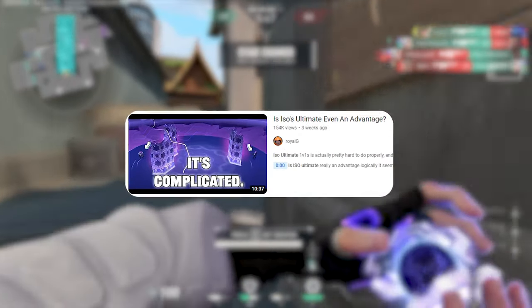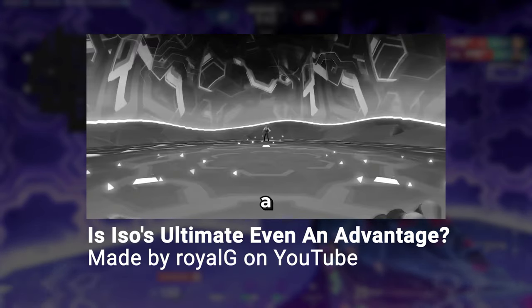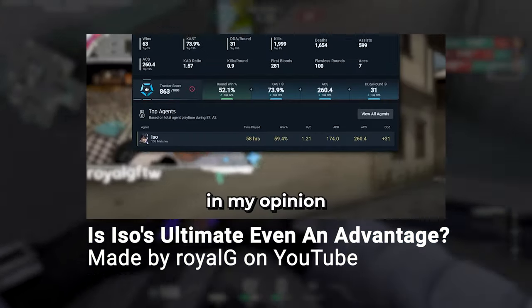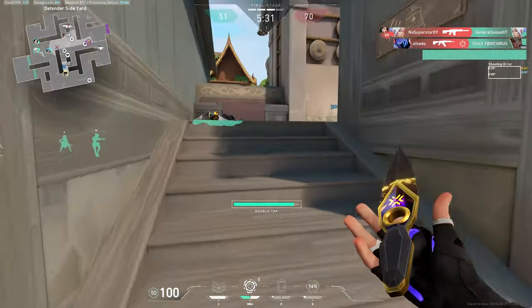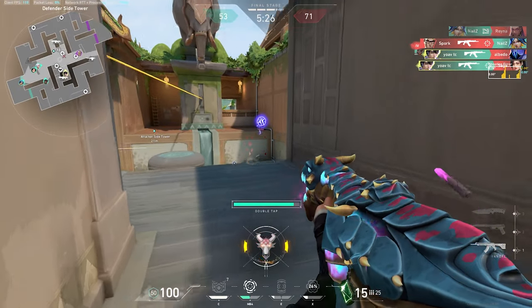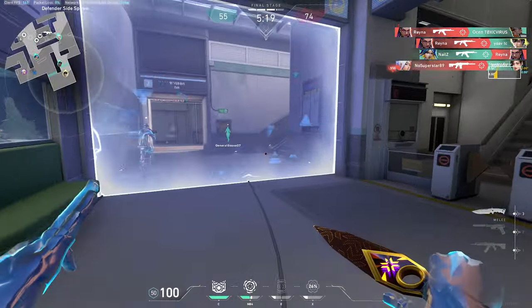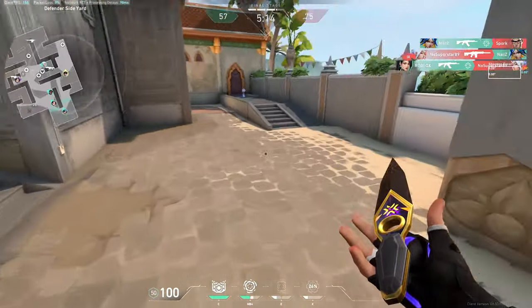The second buff idea for ISO came from thinking about criticism of his ultimate. Not many people think it gives him enough advantage. Logically it seems like it should — two walls versus one — but I played 100 games of ISO and barely came out on top, even with pretty good stats in Radiant lobbies. Maybe letting him leave even if he lost the duel would make it better? The game could still punish the player by having him lose his shield, or take longer to respawn on the map, making him an easier target. I'm not sure about these ideas, so let me know in the comments if you have other suggestions.